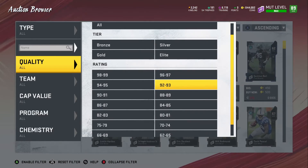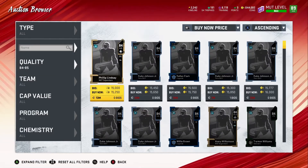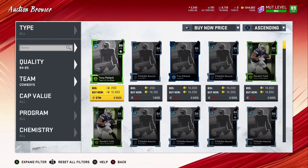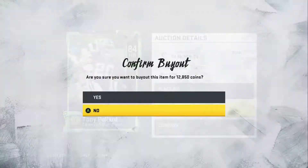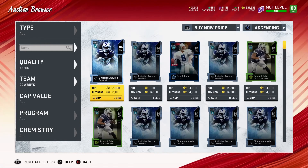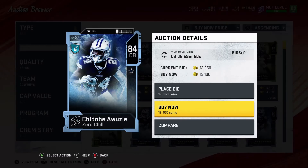All right, so they're 84s. We're gonna put 84s on the Dallas Cowboys team. One of them is Woozie and the other one is Pollard. So we got him right here — we'll go ahead and get him. About 12k. I haven't bought him yet; I know he's been in the game for about a week or so, but I'm gonna get him right now and put him in. Then we got Woozie — there we go.